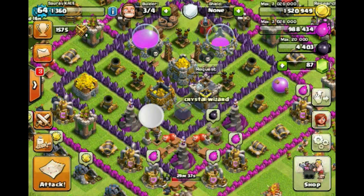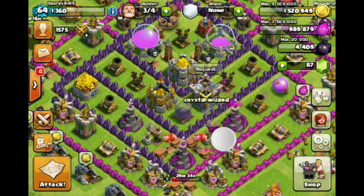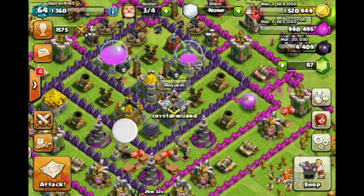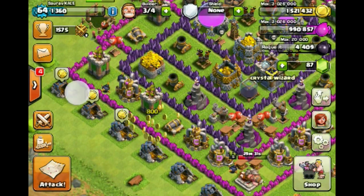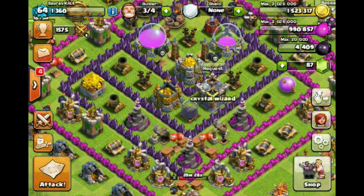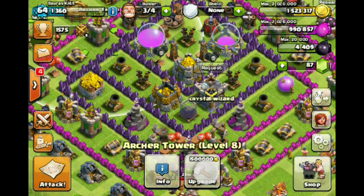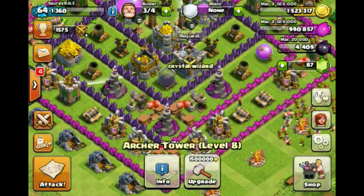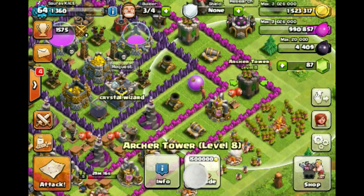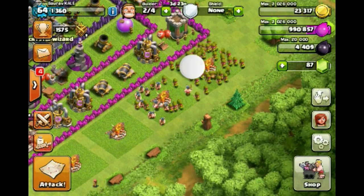Let's head back to base and see where we stand. 1.5 million gold — I had a half decent raid. I can't upgrade my cannons, so I think I'm going to upgrade my archer towers. Let's put that one on upgrade instead, because that's not one of my main archer towers. Okay, there it goes.